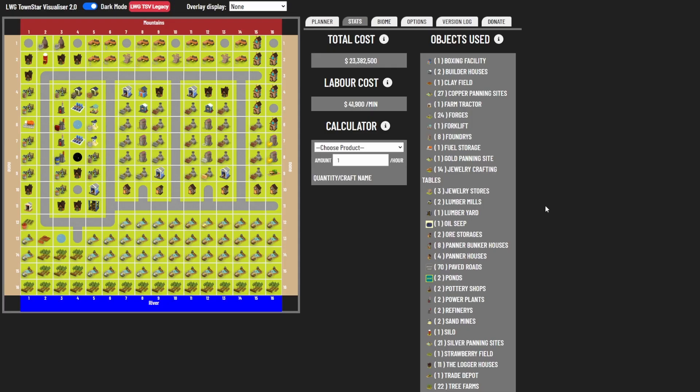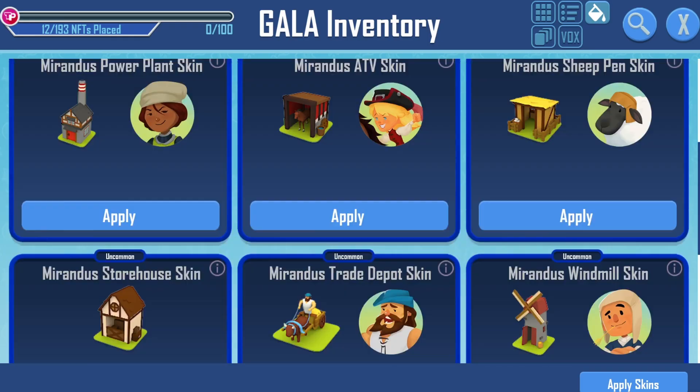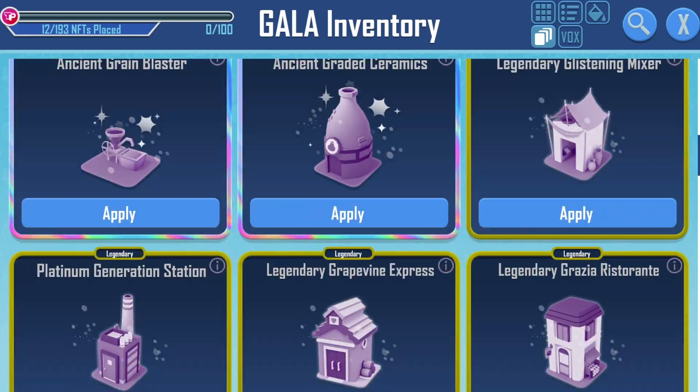Here's what the build looks like on the visualizer. It will cost about 24 million cash to build and wages will be 41,900 per minute, but you should have no issue with wages once you are selling jewelry sets. There is only one stage in this file and you can find the file on my Discord server — the link is in the description.